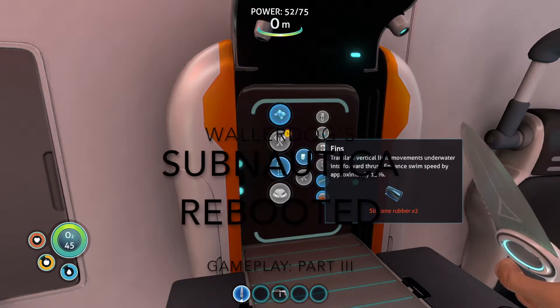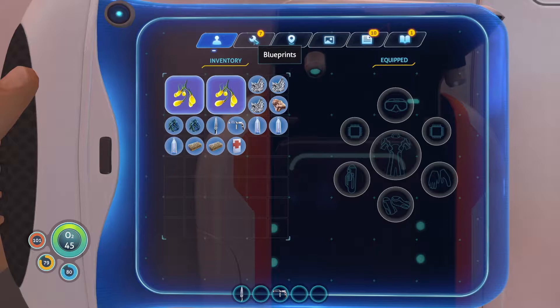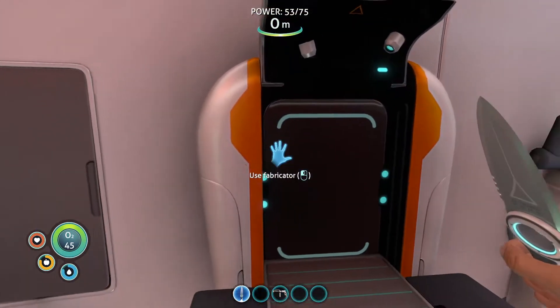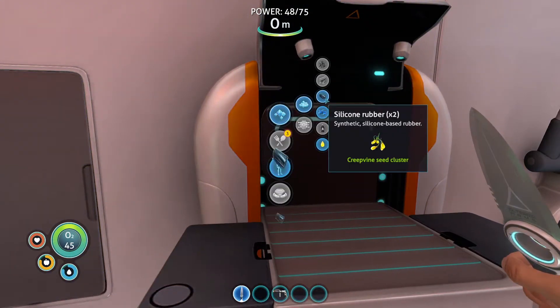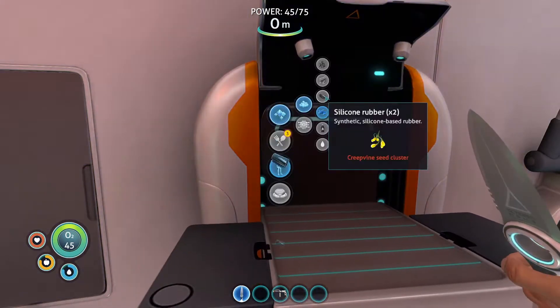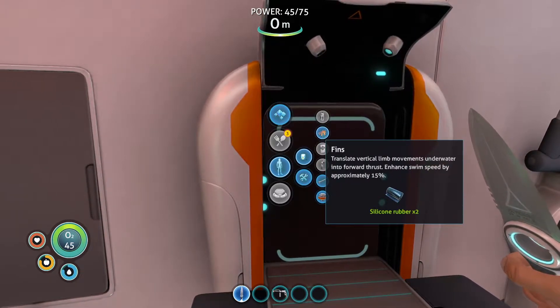We need fins — two silicone rubbers. I have to remember what it takes to make silicone rubber. Grapevine seed clusters — wait, I think I still have two. Right, equipment, fins — perfect.